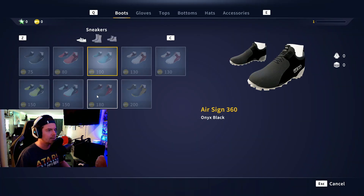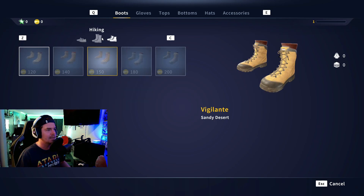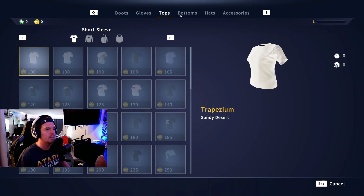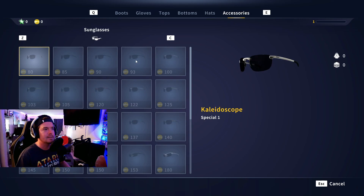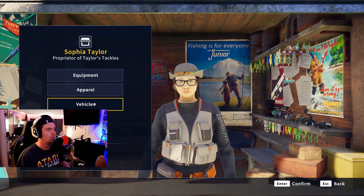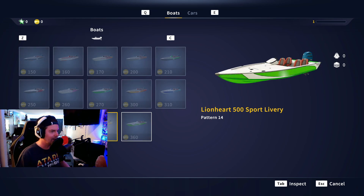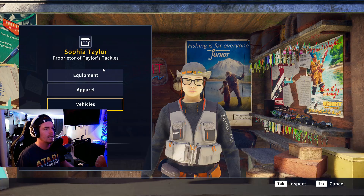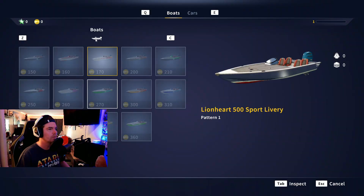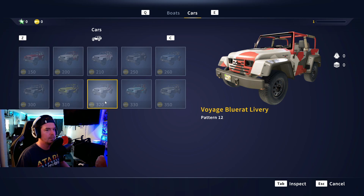If we go to apparel, check this out — we've got all these different shoes and boots. We got wellies, hiking boots, all kinds of stuff. Look at all the different gloves, tops, bottoms, hats — pants and shorts. All the different hat types. Accessories, sunglasses. It's super cool. And then look at the boats — they've already got all kinds of boats. There's quite a bit of depth in the customization. There are cars too — tons of different car skins for your jeep.